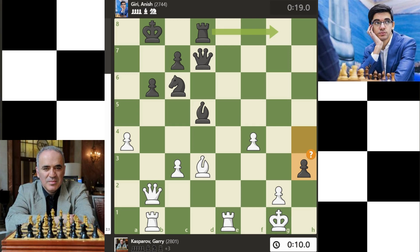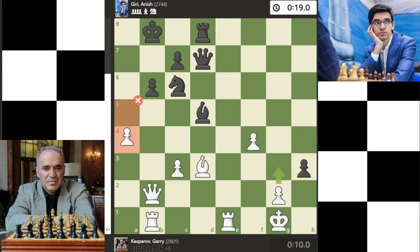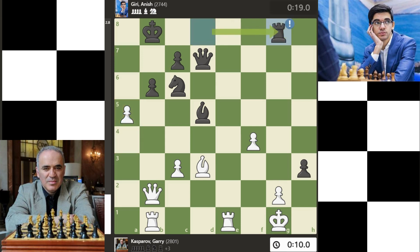Rook g8 is best — this threatens to win a pawn and is the only move that works. A5 is a miss — this overlooks and allows the opponent to create a passed pawn. G3 is best — this makes a passed pawn with no opposing pawn to challenge it. Rook g8 is a great move — this is a game-changing move. G4, giving winning chances.